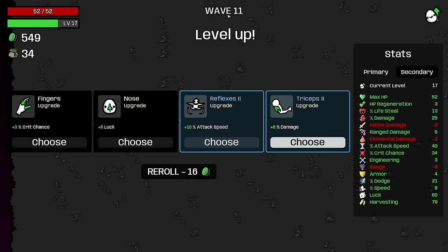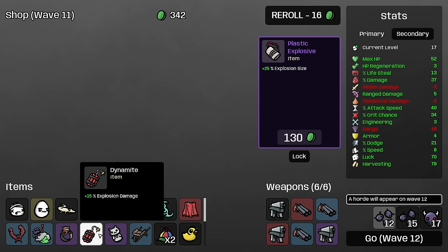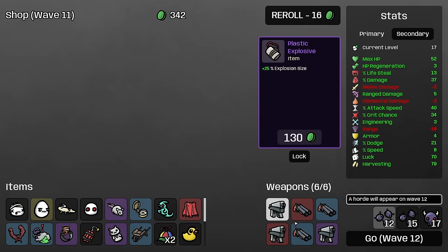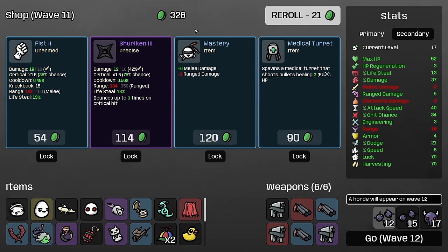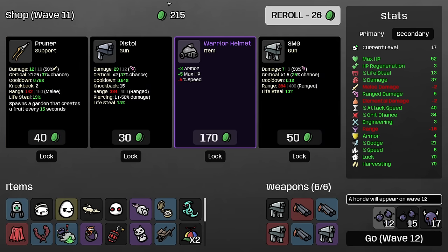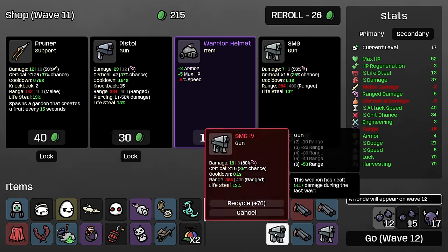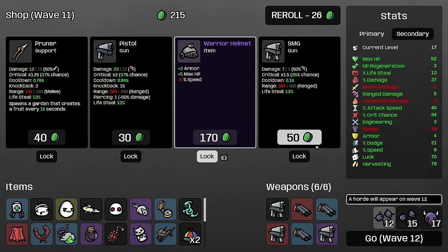Here, because our attack speed is higher than our damage, I'll take the percentage damage. I'm going to upgrade my SMG with the SMG upgrade. Even though I took the dynamite earlier, we don't have anything that explodes, so I'm going to pass on the explosion size. An item to look out for is the medical turret — it can often solve a lot of your healing problems on its own, so I like having one on the field. I'm very happy to buy this SMG. If I do so though, I won't be able to afford the warrior helmet for this wave, but I think I can afford to just buy the better weapon because that will help me farm faster, and we'll buy the defensive item later.